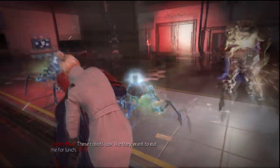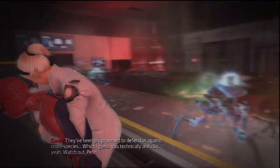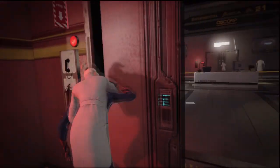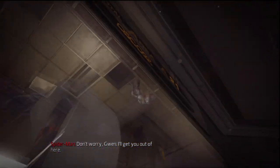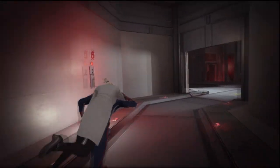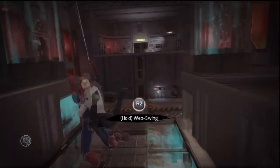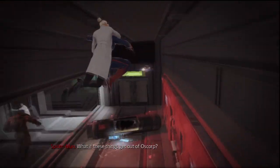This bit is a bit annoying - the door doesn't open for you, you've got to wait and watch the cutscene. As you can see how high he jumps, it's ridiculous. It's good for when you're out in the city, but when you're inside a building you can make him jump a little less high. Obviously I was still getting used to the controls so I didn't know what I was doing.